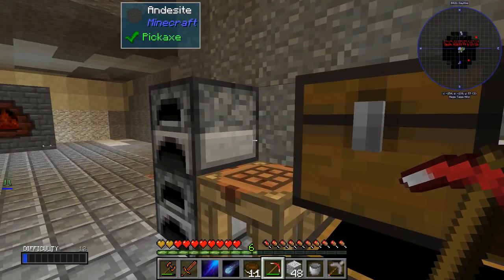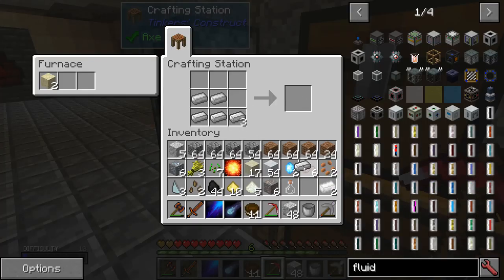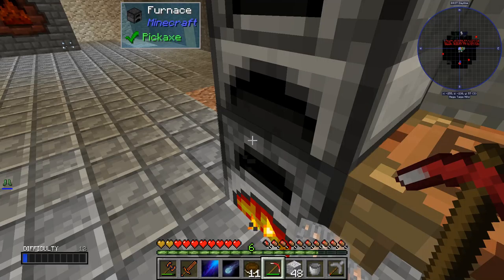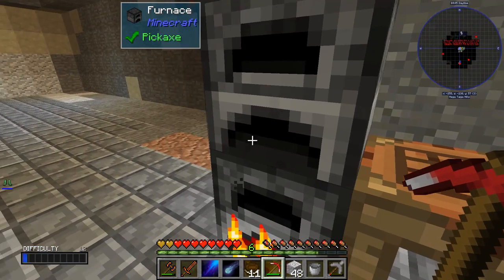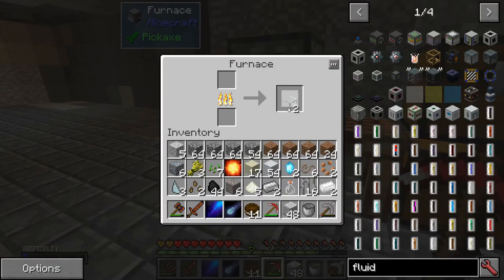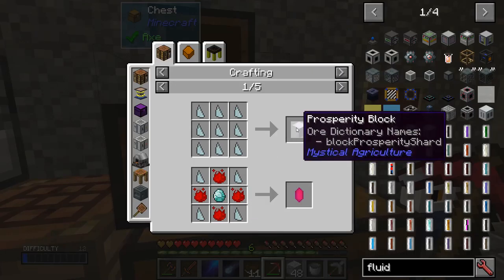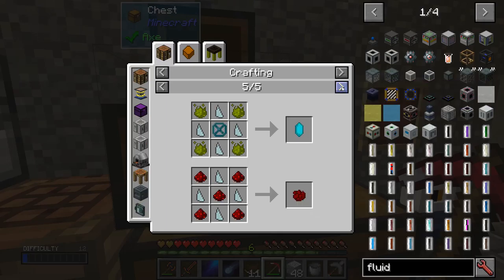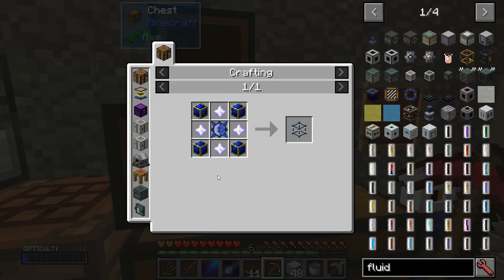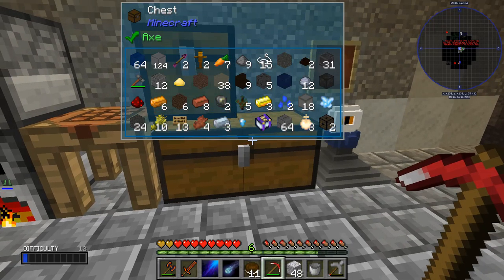I want to get some sand so I can use glass to build my chest for later on. There's iron right here. Crystal shards — let me see what the shards are used for. That's for mystical agriculture, so it'll be useful later but I don't need it right now. That's infusion — not where we're at right now but later on in the game we will be. Oh, you can hold shift to see what's inside chests — that's pretty cool.